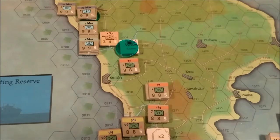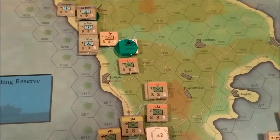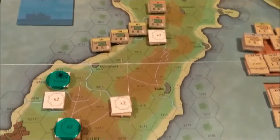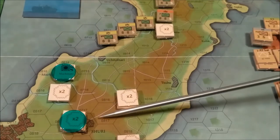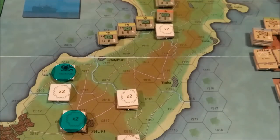We have two of our objectives, but we have a long ways to go to take the Machinato hex and the Shuri hex. We have quite a bit of terrain to cover yet. If I can take those two, I'll at least get a draw. Failure to do so, I will lose the game. So I'm not going to worry too much about taking out some of the other Japanese possessions. We're just going to concentrate on the draw because we only have four turns.